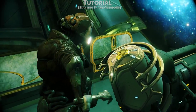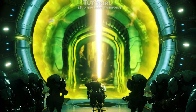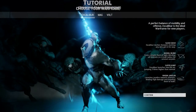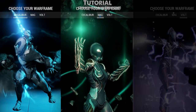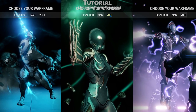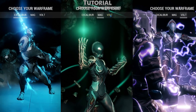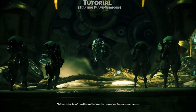As a Tenno — the beings that you will be playing as who serve as the protagonist in all of this — you will be prompted for the frame you wish to start out with. Your choices are between Excalibur, Mag, and Volt. They've all got a theme to them and are relatively balanced between offensive, defensive, crowd control, and nuke abilities. Whilst frames are usually tied to a specific playstyle, there isn't really a wrong choice as these starter frames are all well-diversified, so just pick what seems most appealing to you.